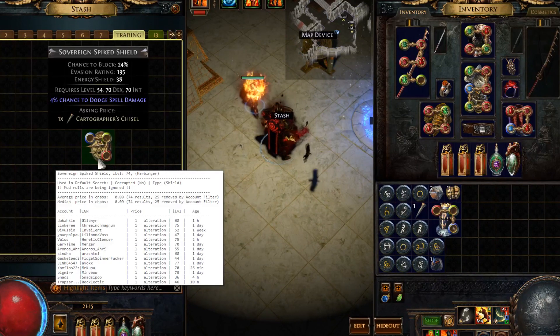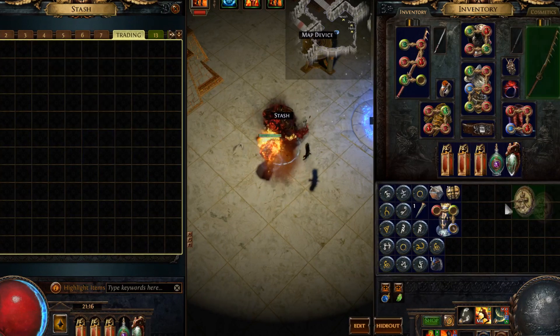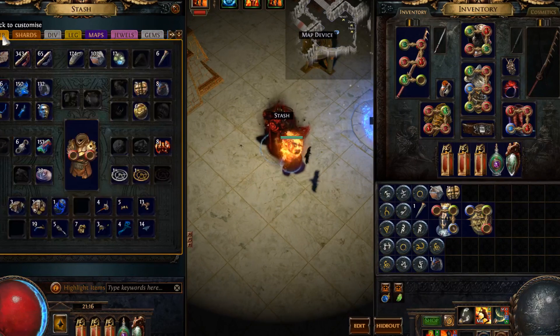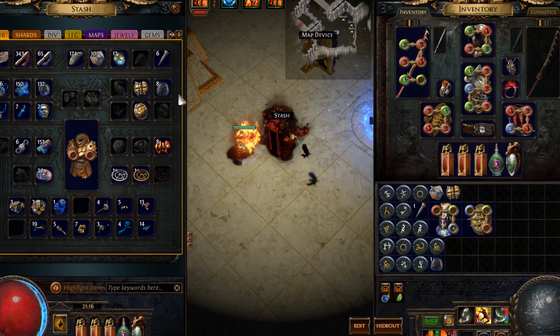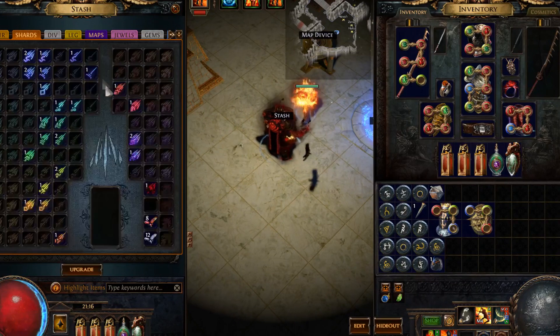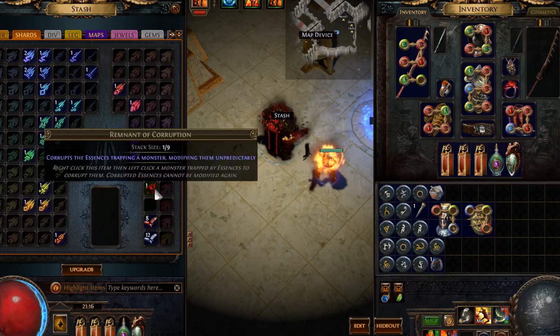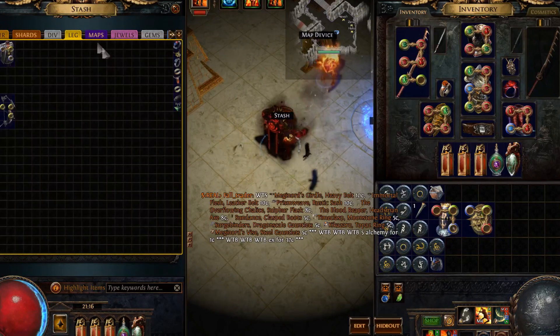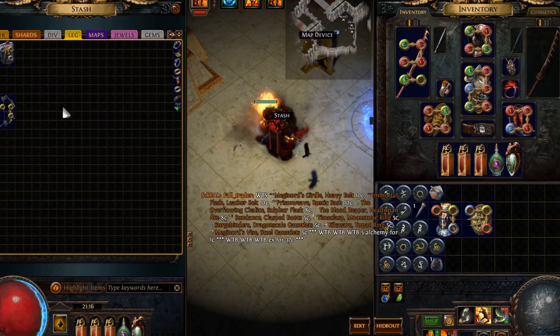If someone's selling it for 20 chaos, sell it for 18 chaos — take a couple of chaos off. It's the price of convenience. You'll make a lot more currency. You can also trade anything in your currency tabs — shards will also sell, and in particular remnants of corruption and similar items. Div cards sell, legendaries obviously — that's the quickest way you're going to make currency.